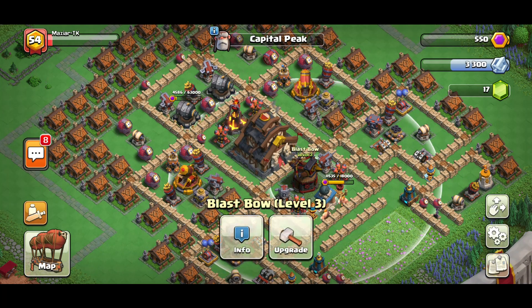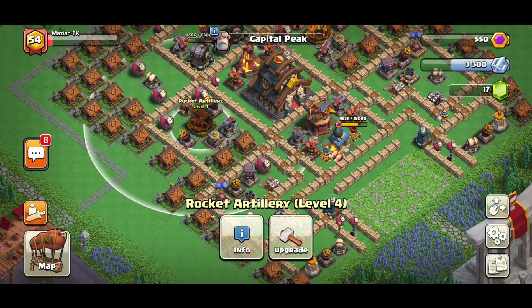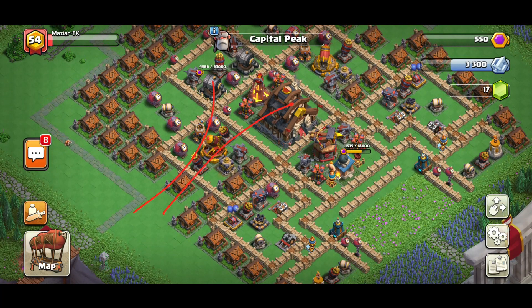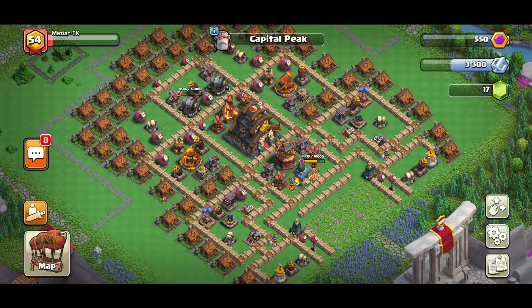Even if someone is clever enough to go all the way around and attack from the other side — a lot of people do that — it doesn't matter. It's still going to be very hard coming from the back end with the blast ball behind the capital peak. The capital hall has a lot of HP, so the blast ball will be super annoying. We also have crushers in a good place, both behind and in front of the rocket artillery. If they go from this side, they have to split between three or four different directions, using a lot of archers and giants — their troops just go separate ways.